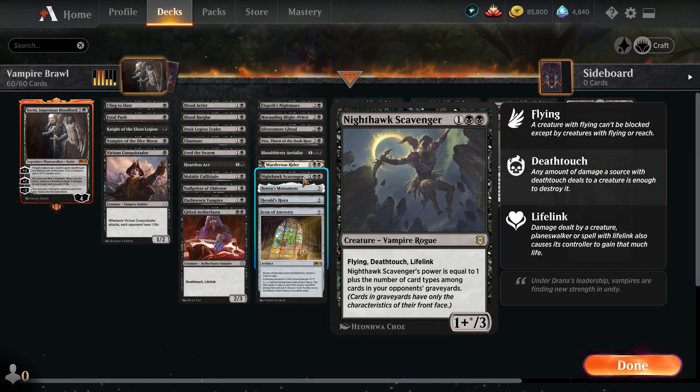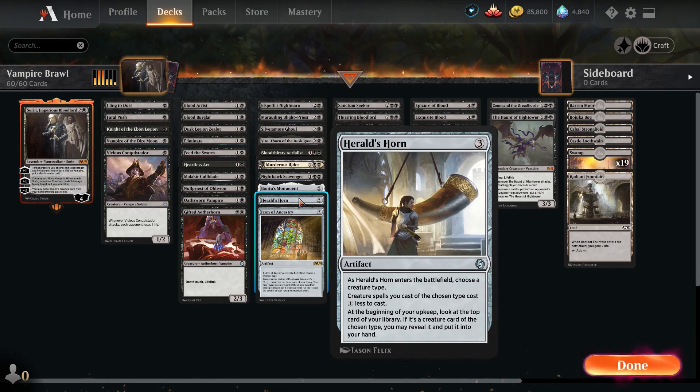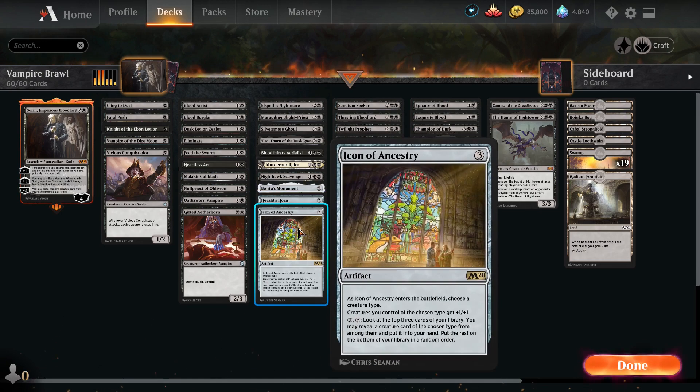One Nighthawk Scavenger with Flying, Deathtouch, and Lifelink — can get very powerful. One Bontu's Monument — all our black creatures cost one less to cast, and whenever we cast a creature spell we make the opponent lose one life and we gain one life. One Herald's Horn to make our vampires cheaper, plus we can look at the top card of our deck and gain extra cards. And one Icon of Ancestry to make our vampires bigger.